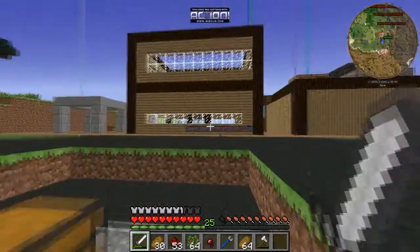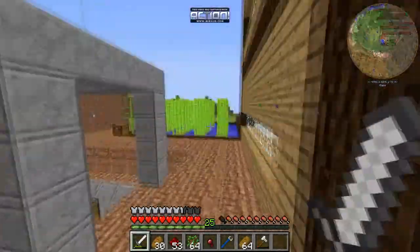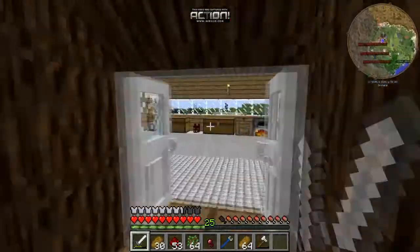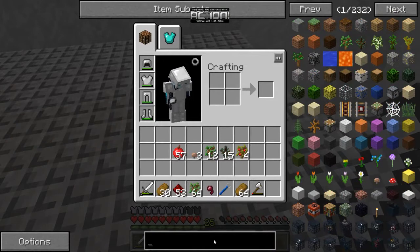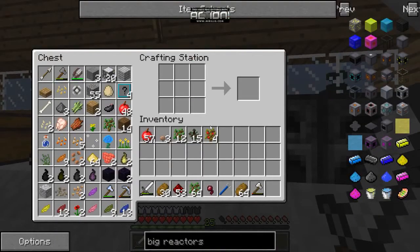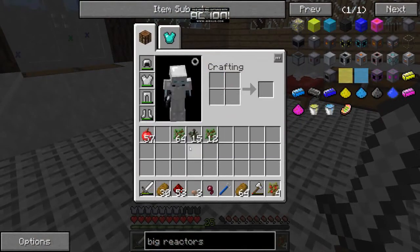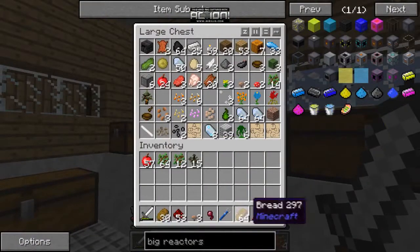For this episode I'm going to try and work on a nuclear reactor. The only reactor mod in the Infinity mod pack is the Big Reactors mod, which is great because it's the easiest and most user-friendly to use. Plus you don't get side effects like blowing up your house or leaking radiation everywhere.